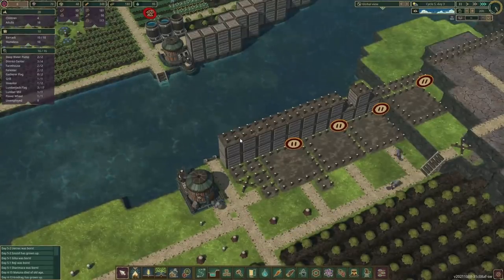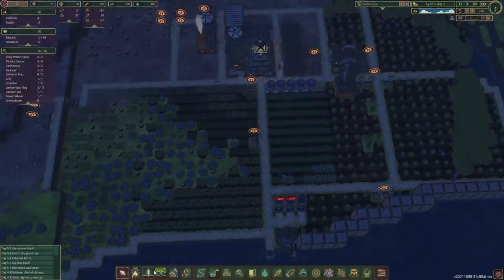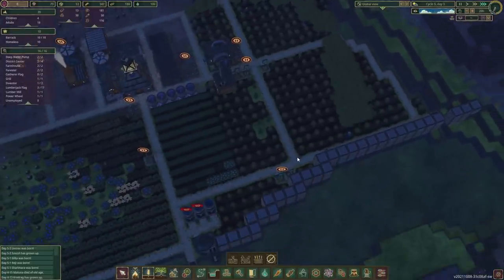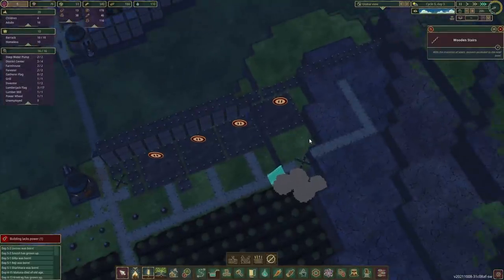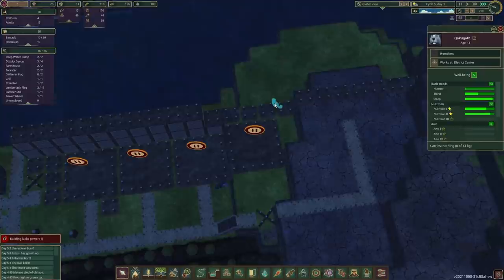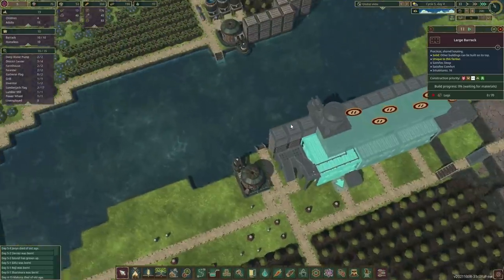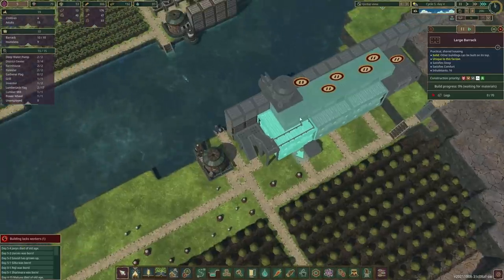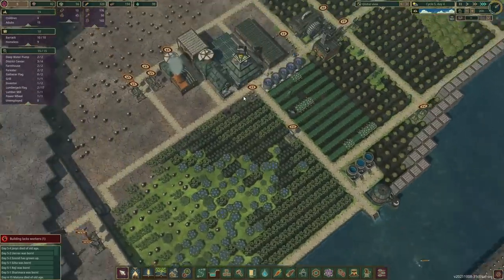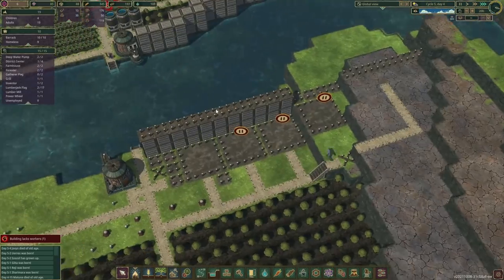Let's see how it goes. A few more trees — we'll keep an eye on him. Maybe some more carrots, just a couple more. All the trees are planted — that's wonderful. They've also finished the wooden stairs, which gives them access on the other side. I really hope they will not get stuck on this bit of land. We've got 10 homeless beavers — let's build this large barracks for our beavers.